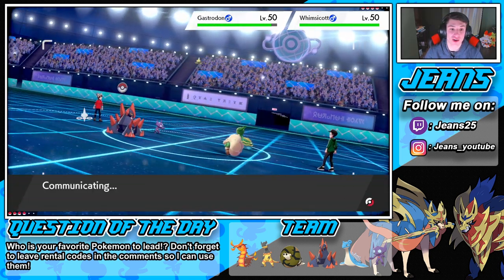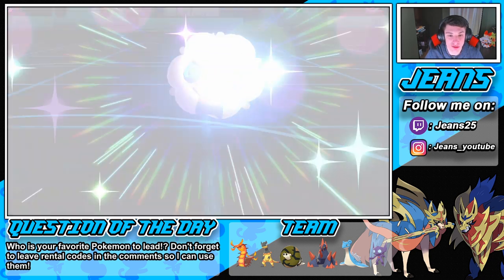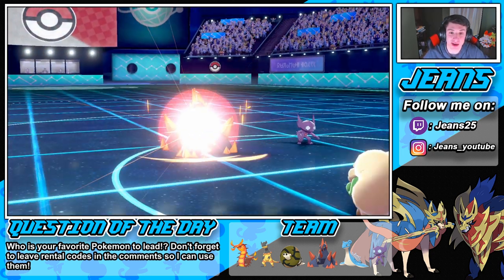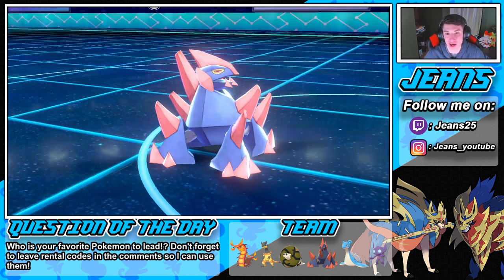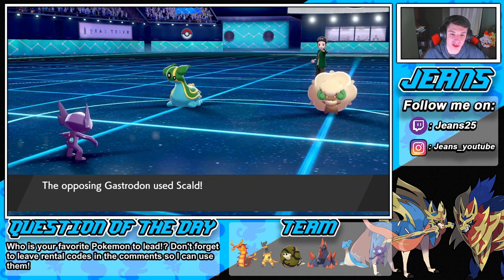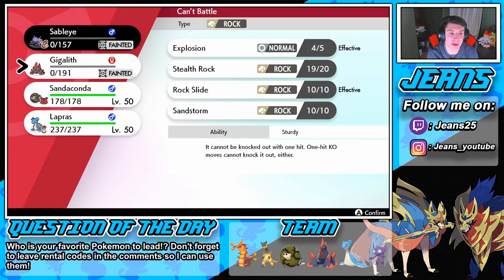We got our Stealth Rocks up and now we're gonna deal some damage. Quash comes out — Wincott goes for Dazzling Gleam. We should survive; I knew Sableye would survive but it takes a lot of damage. Explosion animation pops and the Normal Gem activates — 50% damage increase. Look at that damage, exactly what I wanted — bringing that squad down right off the bat. He probably has Whimsicott in the back. He's gonna come after us now. Maybe we should have done something differently but he would have taken out Gigalith like nothing anyway. No Trick Room set up for him. I'm going to Dynamax my Sandaconda.